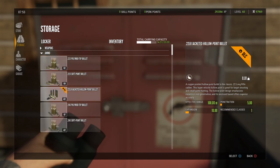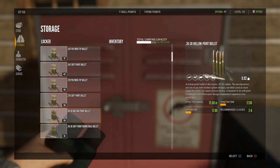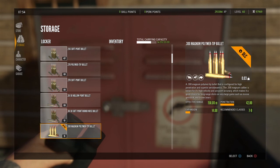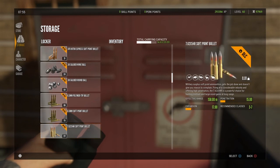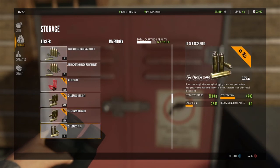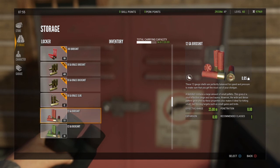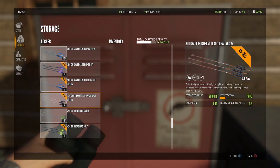Now we're going to go to our ammo. We need the .30-06 ammo for the M1. I always take both kinds of ammo right away — maybe I want to use the one with more expansion. The ammo weight is like .03, .05 — it's not really that heavy at all. So we need the .45-70 as well. I always take it right away so I don't ever have to come back when I'm out, maybe far away without a tent. Last but not least, we need to get the arrows.